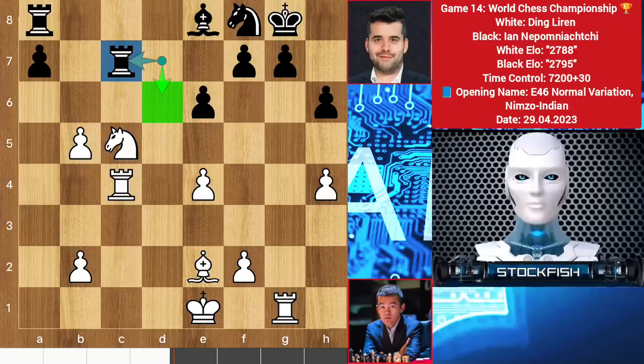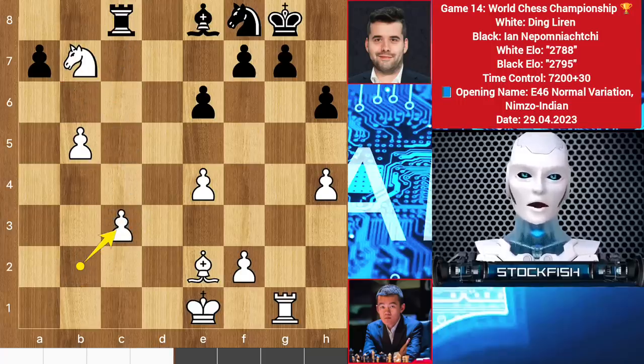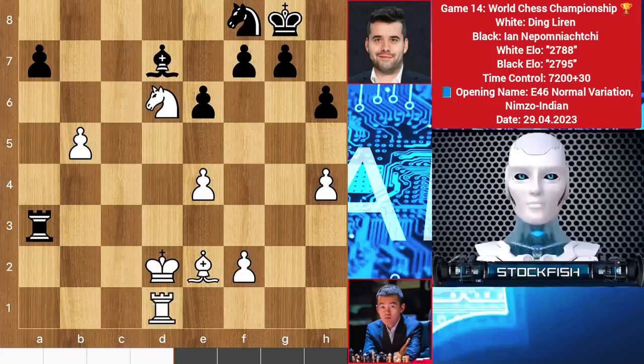Subscribe to the channel to improve your IQ and tactical vision in chess — it is your best move to subscribe to my YouTube channel. Rook here, rook c8, best is to play knight b7. Let me show you the variation: after knight here, rook takes, pawn takes, rook takes c3, king here — white loses a pawn but his pieces are more active than black's pieces. But it is a totally drawable game. Back to the position.